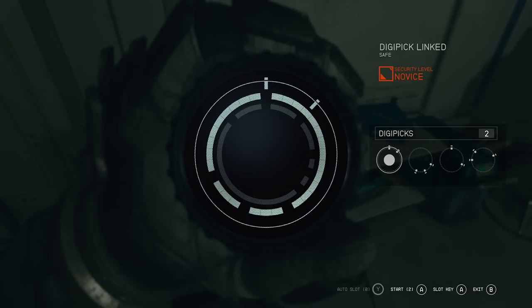Basically, when you come across a lock that you need to pick, it will have a difficulty tied to it, and you would also need something called a digipick. So what you want to do is when you have consumed a digipick and started to pick the lock, you're basically going to have this circle on your screen.